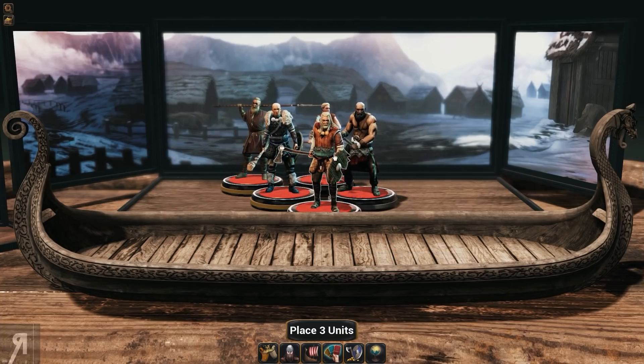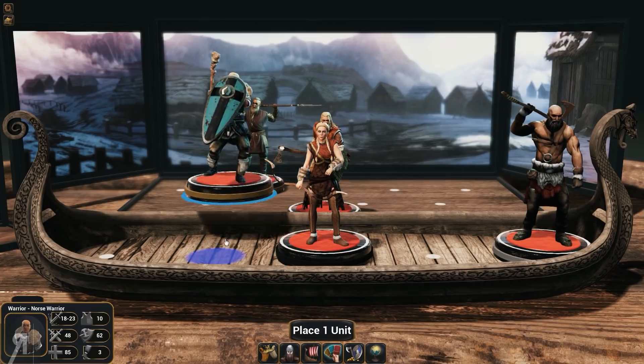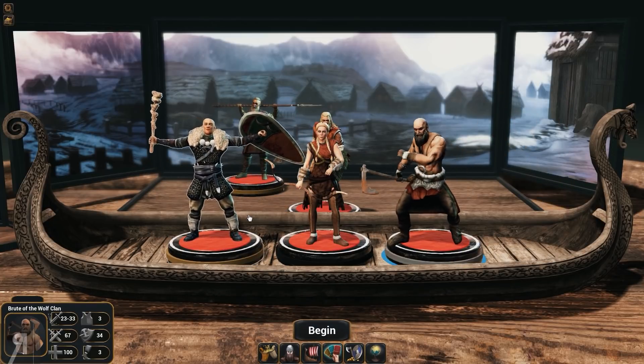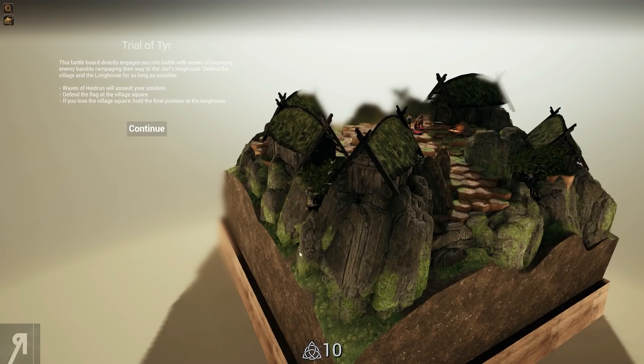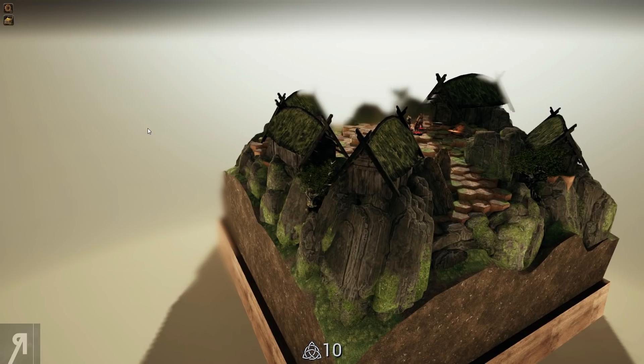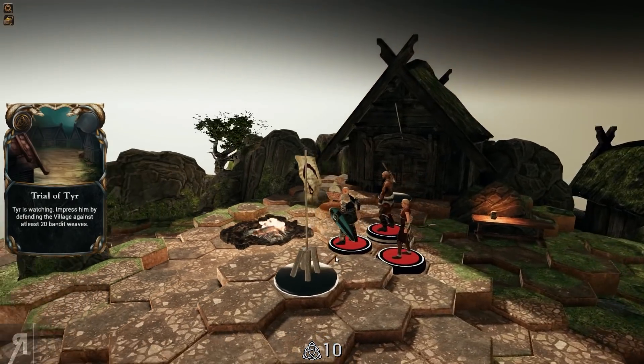Place three units here. I guess we'll take the berserker, the archer, and the tank. This battle board directly engages you into battle with waves of incoming enemy bandits rampaging their way to the Arles Longhouse. Defend the village and the longhouse for as long as possible. I'm a bit dubious about the archer's style of doing things, because apparently you need to micromanage her a little bit more than the others.